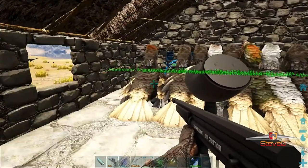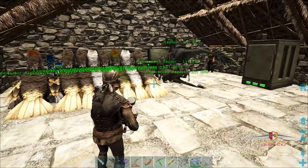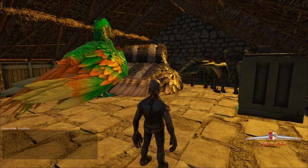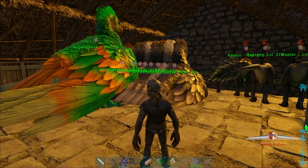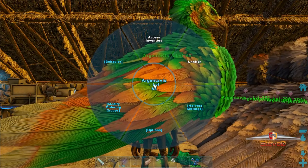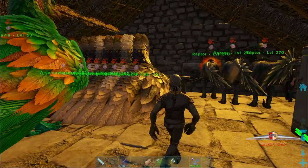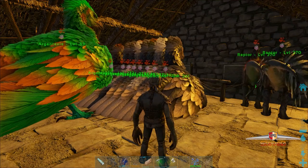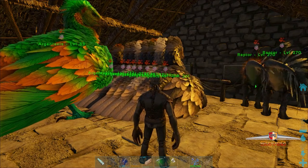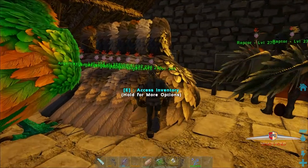I'll bring these back once all these are raised up and we can start breeding again. We're back guys - look, all the argies are all grown up. I've got our male one just sitting here. What I'm gonna do is put him on wander. You can put them on mating but once they're out of render range they stop mating, so you put them on wander and they'll mate even when you're outside of render range. They're gonna mate and pop babies out.